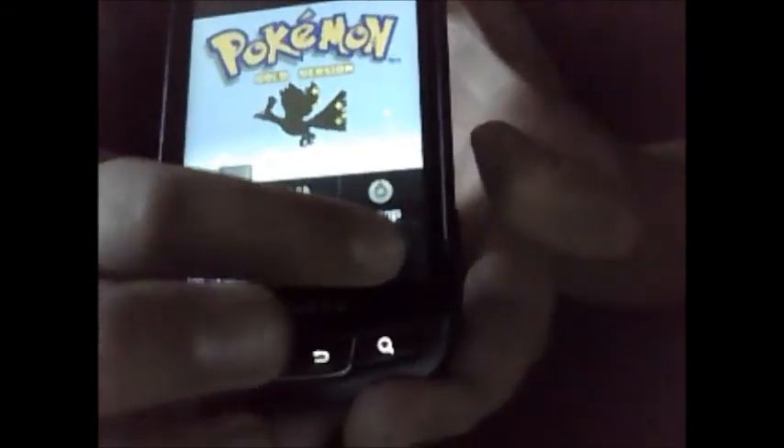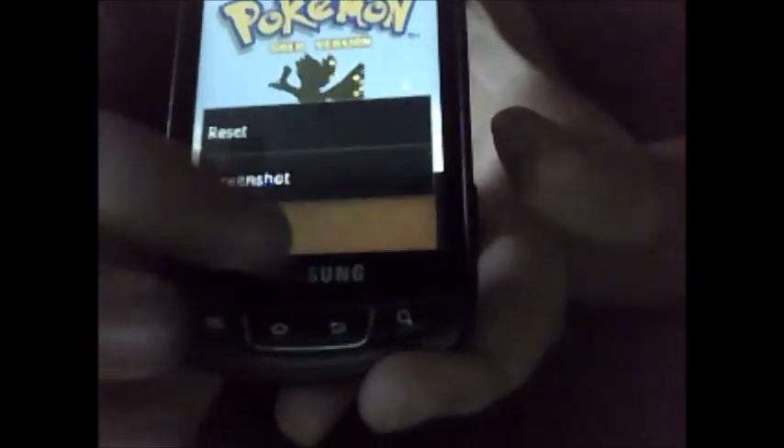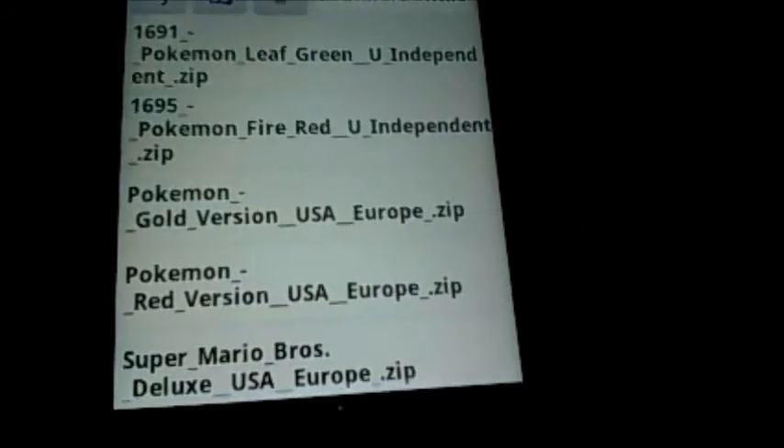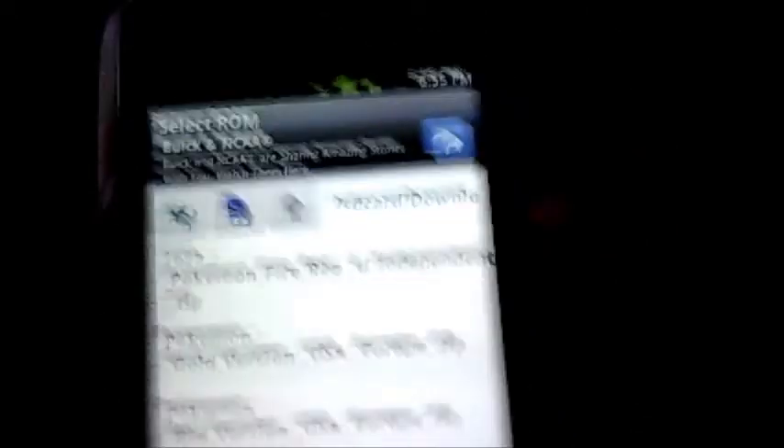And it's going to go back to the GBC emulator and it's going to load. There are ads and stuff, but it's because it's free. And as you can see, these are the games I have: Leaf Green, Fire Red, Gold Version, Red Version, Super Mario Deluxe, and Super Mario World. Fire Red, Leaf Green, and Super Mario World do not work on this — but only because those are Game Boy Advance games, not Game Boy Color games. So yeah, other than that you've got to find a Game Boy Color game and it should work perfectly fine.